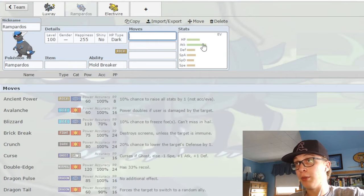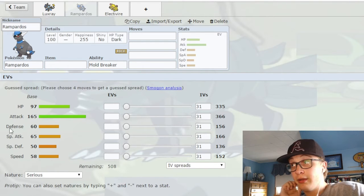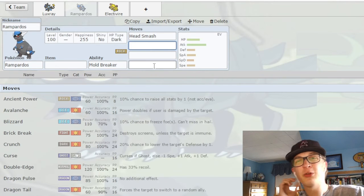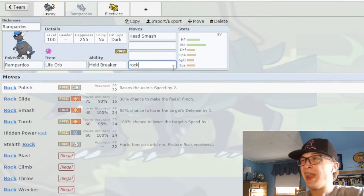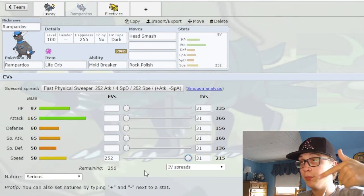Speaking of being hard to get on the field, we have Rampardos, which has — except for Mewtwo X and Zacian Crown — the highest unboosted Attack in the game, but these other stats are not good. So once again, it's slow and it's frail, and it has a bad defensive typing. Head Smash is an absolutely fantastic move — there's a calculation where you can do like 80% or something to Metagross just with Life Orb, which is ridiculous. You can run a Rock Polish set, but it's another scenario where it's hard to get on the field, and when you do get on the field, it might get a mon or two if it's lucky, but most of the time it will just die.